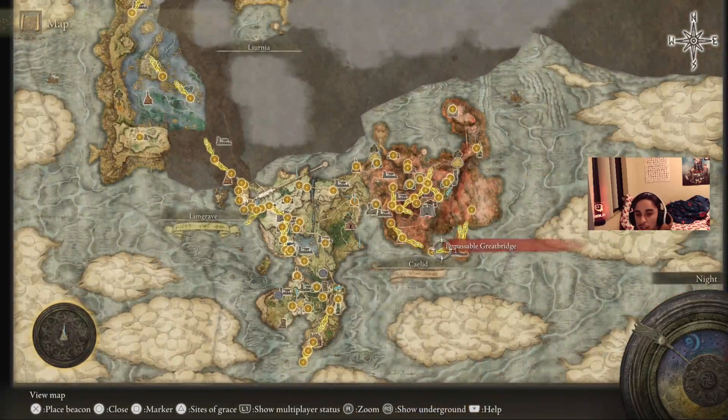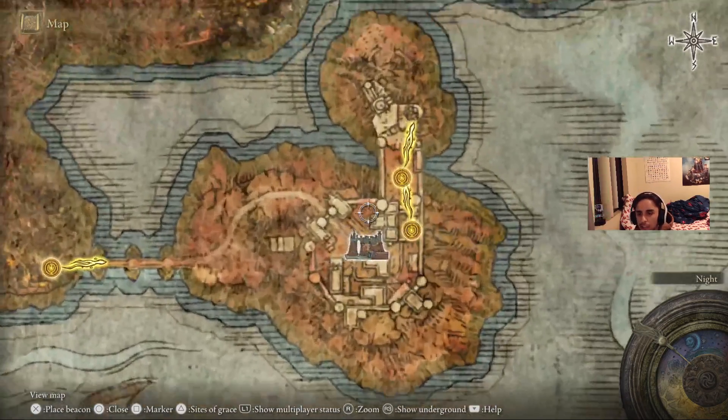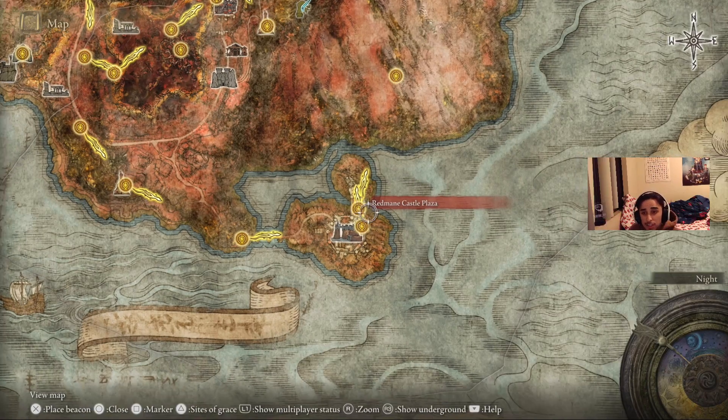The second one you get at the Redmane Castle. In order to get it you have to trigger something here. First beat the boss, and then you're gonna see this guy — he's an old guy with like a gesture type of fit, he has like red and blue or green fit. He's gonna talk to you about a festival. He's gonna be like 'oh wait until the stars align,' so beat a couple bosses or whatever.